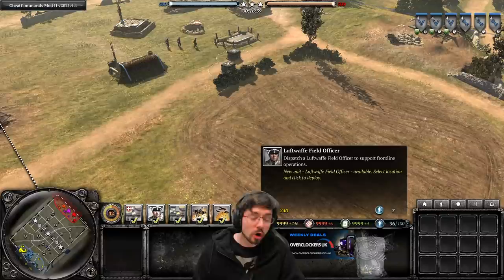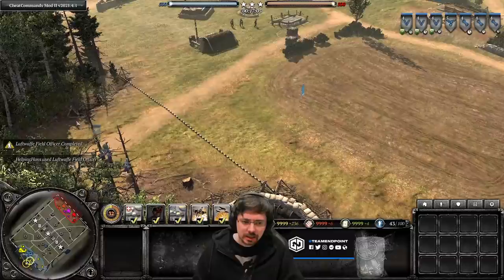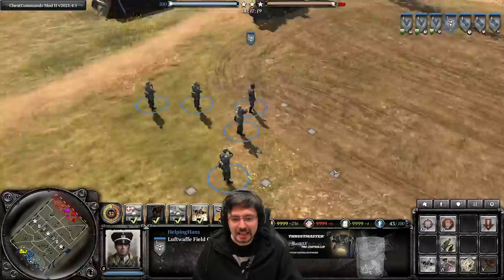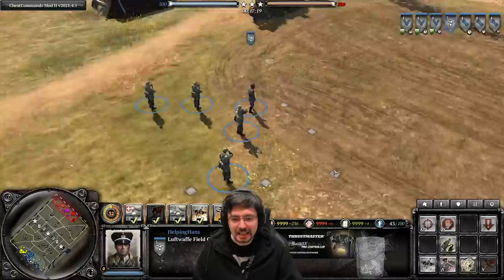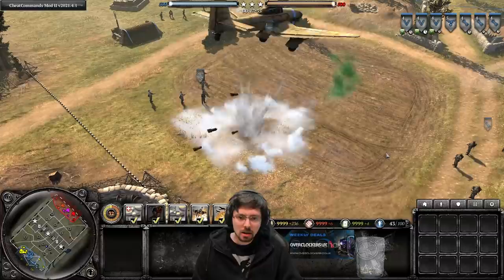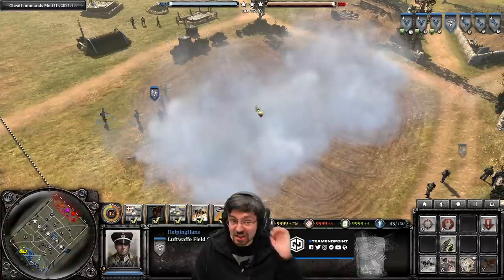At two CPs you can call in the Luftwaffe Field Officer for 240 manpower. In terms of DPS and capabilities he's pretty much the same as an artillery field officer, but he looks slightly different and his attached men are Luftwaffe models, though they still carry MP40s. What makes him different are some of his abilities — he has a free Stuka smoke drop that takes 90 seconds to cooldown. It doesn't give recon when it flies overhead, but it's great to have as a free ability. For 40 munitions he can also do a recon pass to reveal enemy locations.